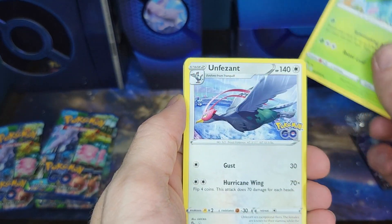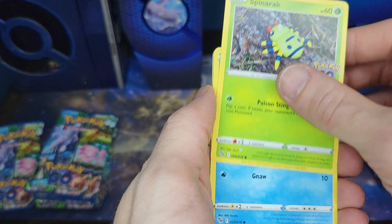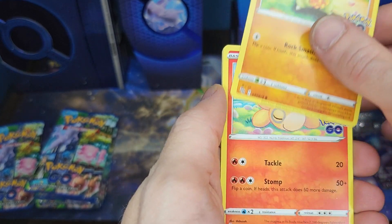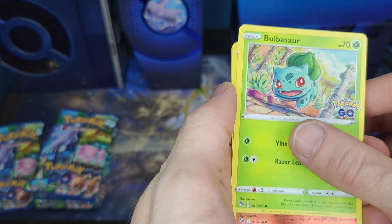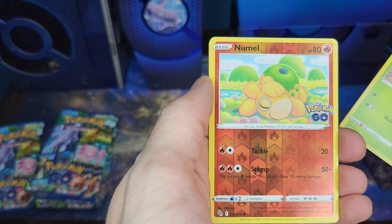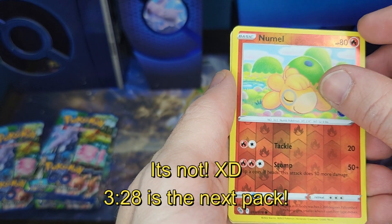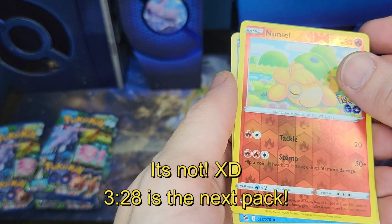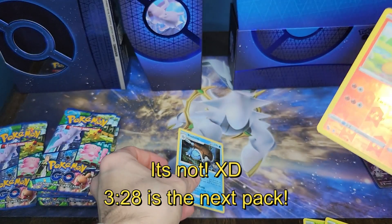We got an Ivysaur, Unfeasant, Camerupt, Spinarak, Wimpod, Larvitar, Nummel, Bulbasaur, Blastoise. I think this might be a Ditto. And then we got a Blastoise — a holographic Blastoise, that's pretty cool.